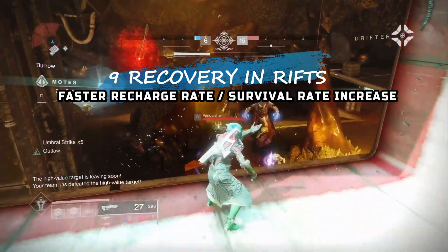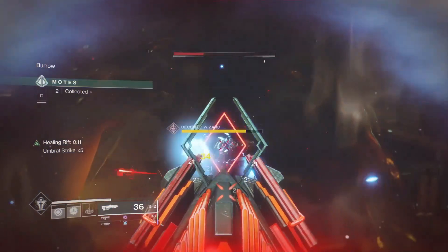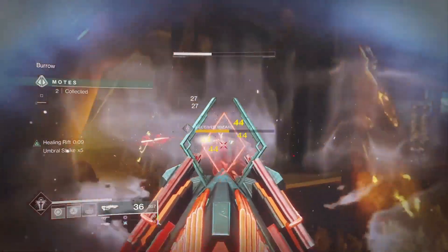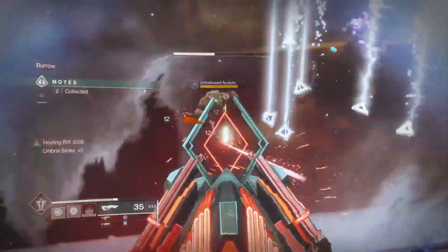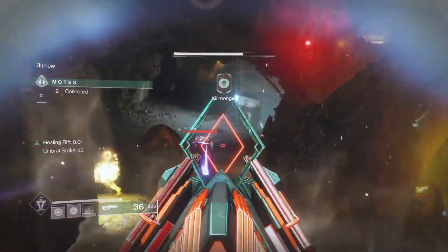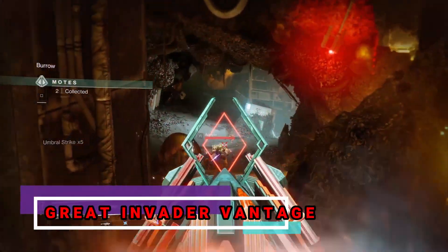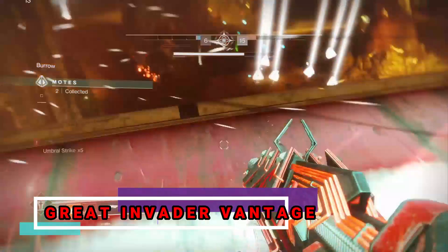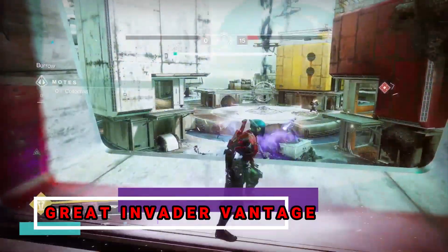Here's a good strat you can do on the deep six map. Just plant your rift right here and you can help out your two Reapers going to town collecting motes. You're also near the motes so you can pick them up if needed, and you're in plain line of sight of the bank station as well. All you really have to do is turn around either way — help the Reapers or help the bank station, which is your job anyway.